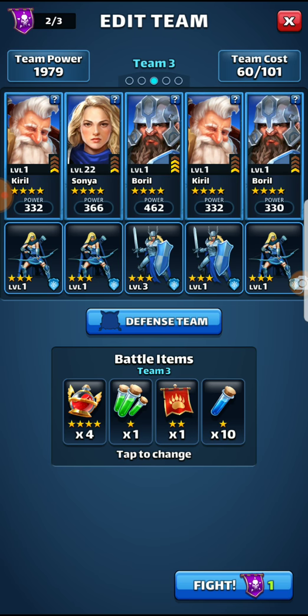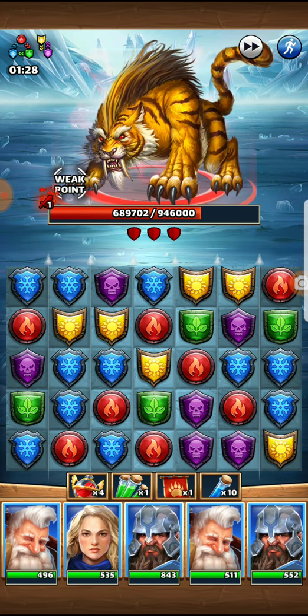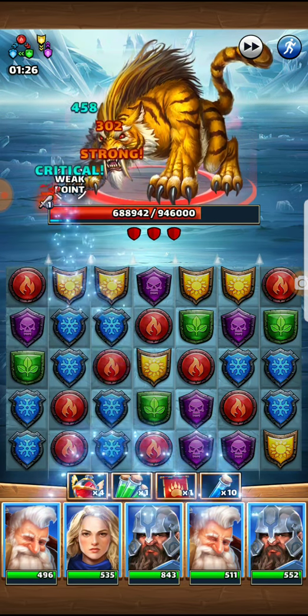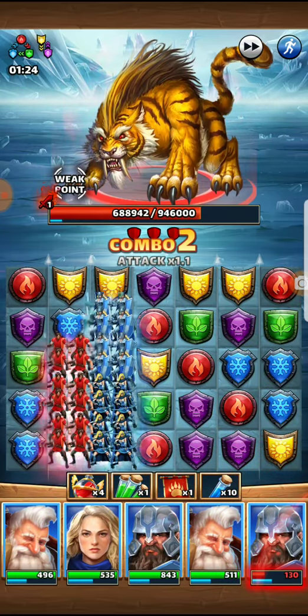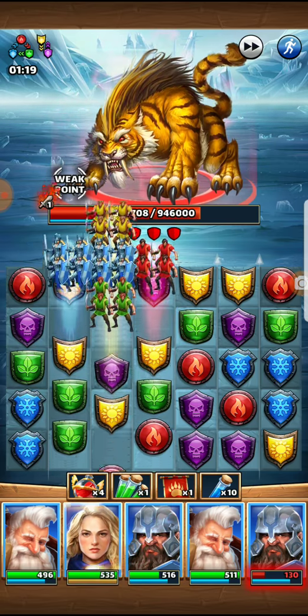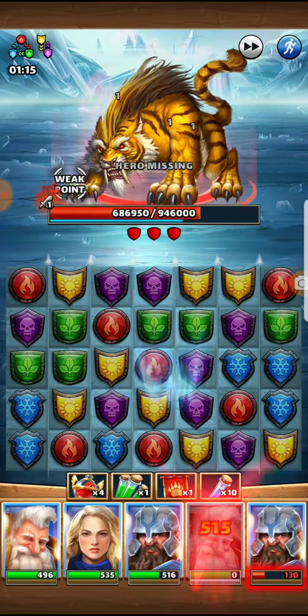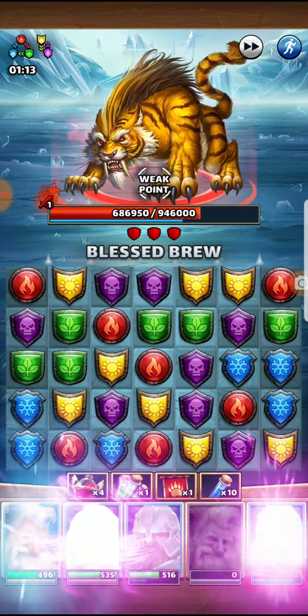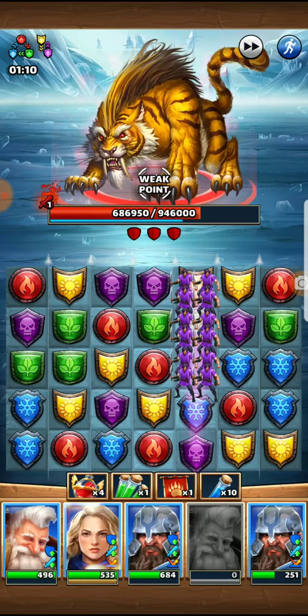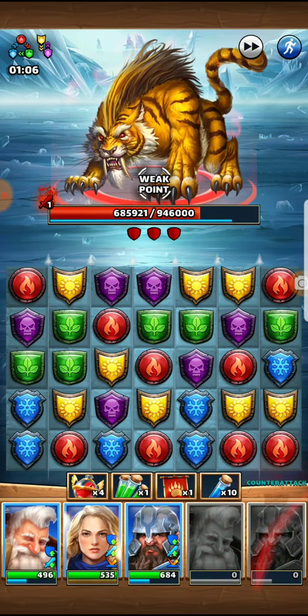I have 104 minor mana pots. This is my daughter's account, so that's why I have the weaker heroes. But let's go ahead and take a look at how we can do. I'm going to save Sonya for when his special goes off — I'll use her to dispel his riposte.